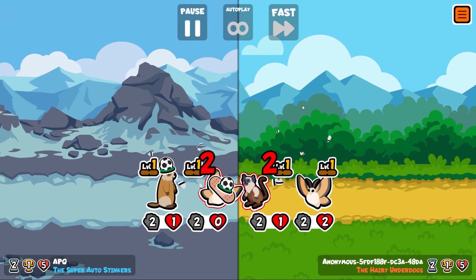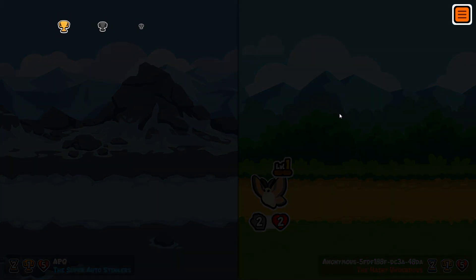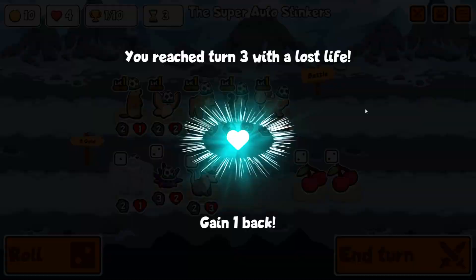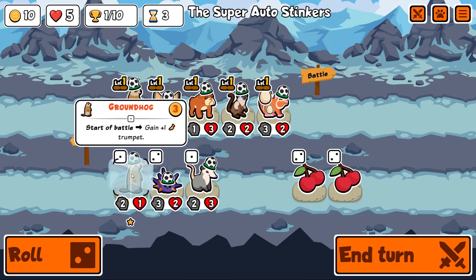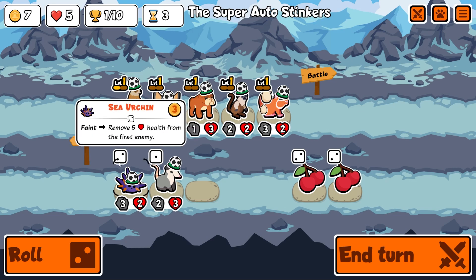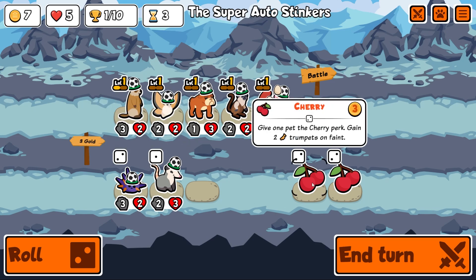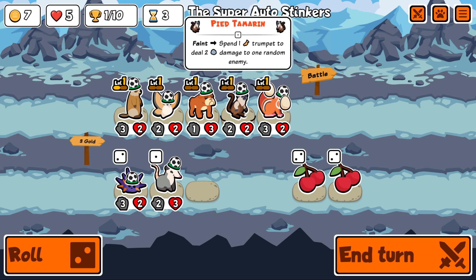We lose. No worries — we've got a bit of a weak build at the minute but we'll improve on it. We've reached turn three and get our life back immediately. A pretty early sea urchin — I do like the sea urchin. Give one pet the cherry perk — gain plus two trumpets on faint. Why don't we just put that on everybody for now?